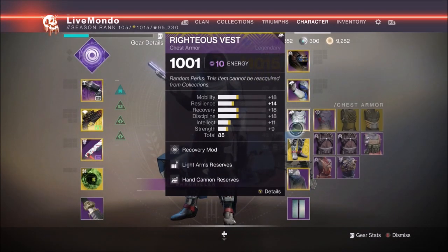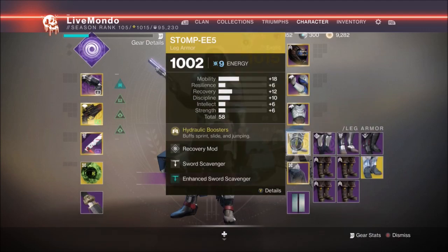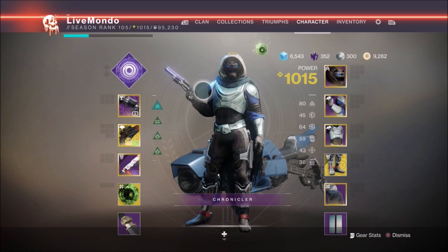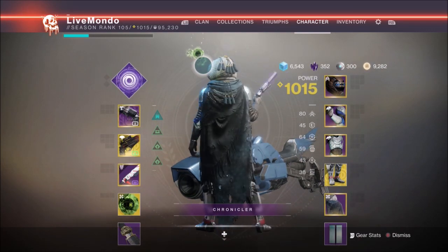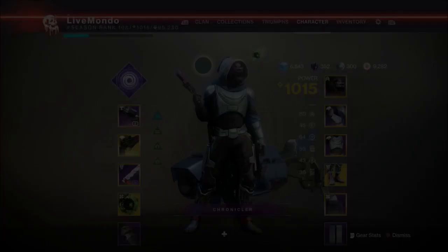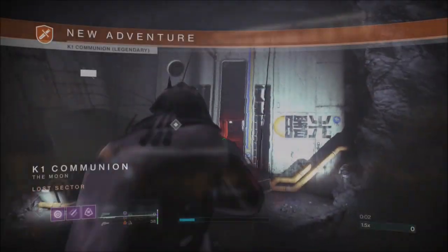I've got Enhanced Sword Scavenger, which you get from the artifact. I'm also using Passive Guard, which is another artifact mod — you take less damage when holding the sword, which is really important when doing stuff with the sword. And we've got Disruption Blade, which disrupts the overload champions.